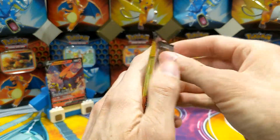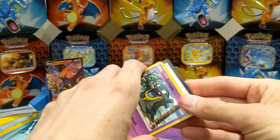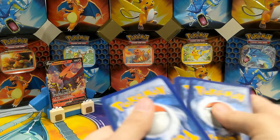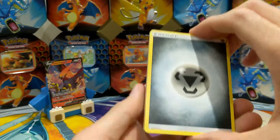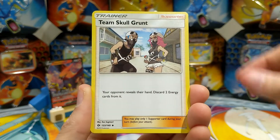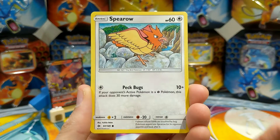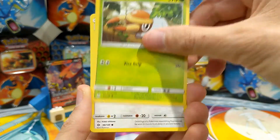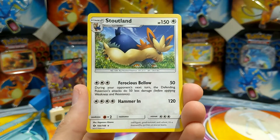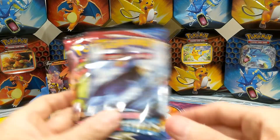Sun and Moon base set, here we go — let's do it this way so we don't ruin the fun. Metal Energy, Poison Barb, Team's Go Grunt, Persimmon, Alolan Grimer, Spearow, Grubbin, Farow, Snubbull, Rock and Roller, and Scoutman — so nothing great there either.